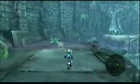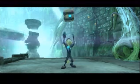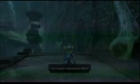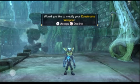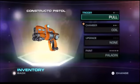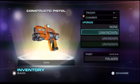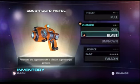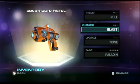Right here we are getting our first mod for our weapons — a Constructo mod. These are all the things that can be changed. This is actually a chamber update that I got for blast. So just activate that and we're done.